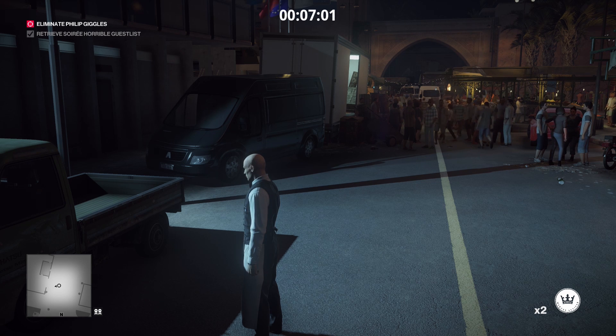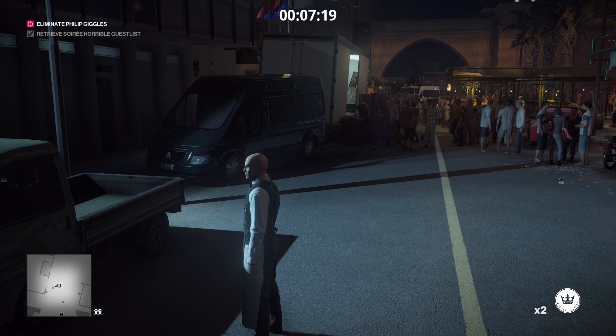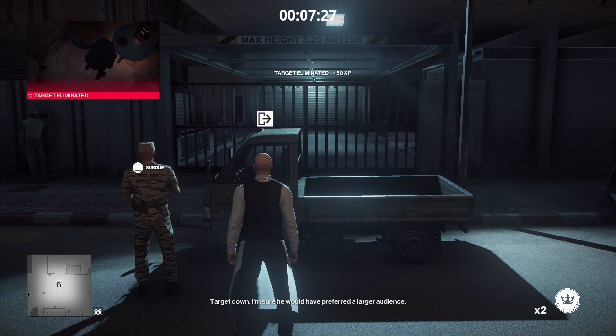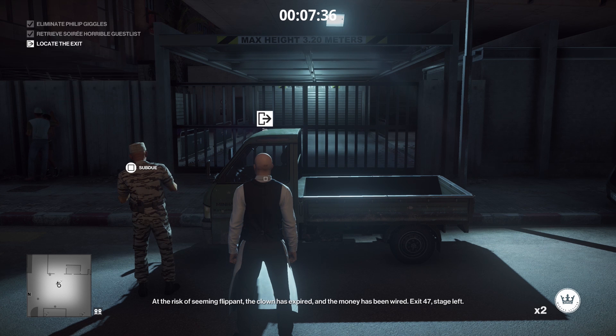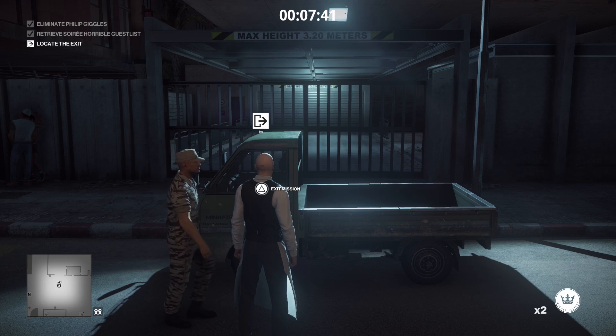Alright guys, it's about the seven-minute mark, so the Elusive Target should be dying anytime now. And since it is a poison kill, it should go unnoticed, and even if the body is found - which it will be - it doesn't count against your Silent Assassin score because it's poison. Just about any time now he should be dying. There he goes. Target down. At the risk of seeming flippant, the clown has expired and the money has been wired. Exit 47, stage left. Just to be safe, I wait for the guard to walk past me. And now you can exit the mission.